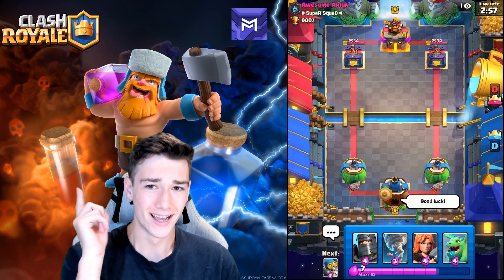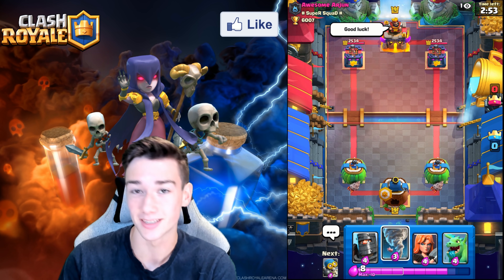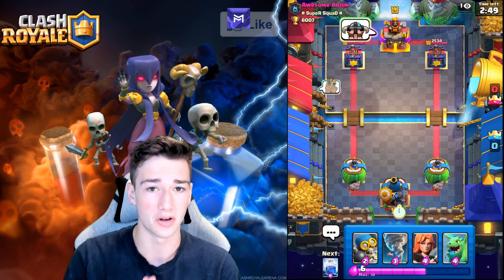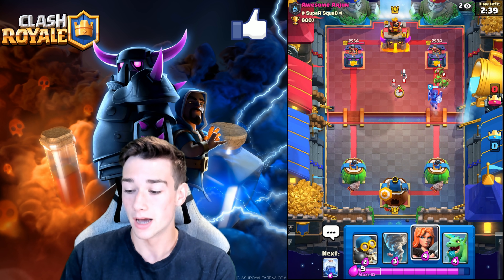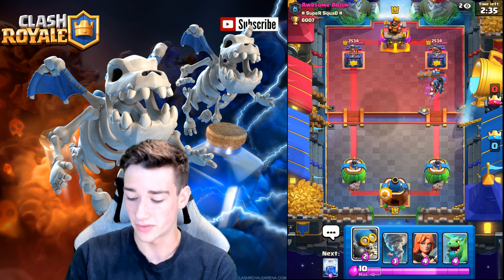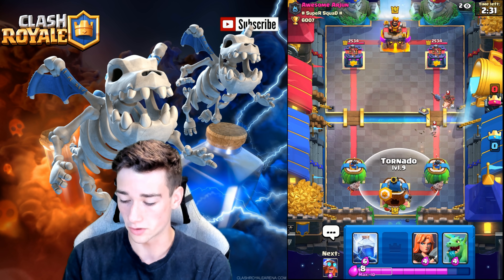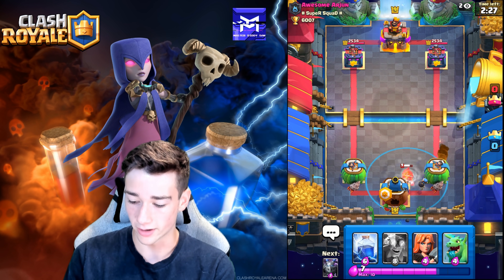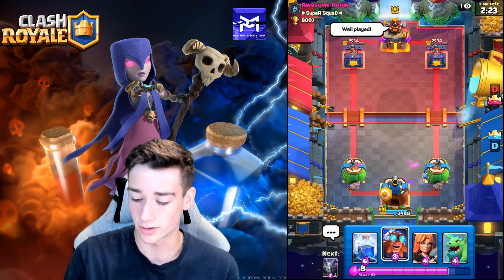Let's get into a friendly battle — we have Arjun here, a 6,000 player. Congratulations on the 6k — I know that's his first time getting there, that's an awesome accomplishment. Let's go Dark Prince in the back. He's definitely a big bait player, so that'll be a pretty good matchup for us — especially if he's using that Inferno Tower version. He's just spent a ton of Elixir there. We're going to go Nato and get this Hog Rider in here — easy King Tower activation.